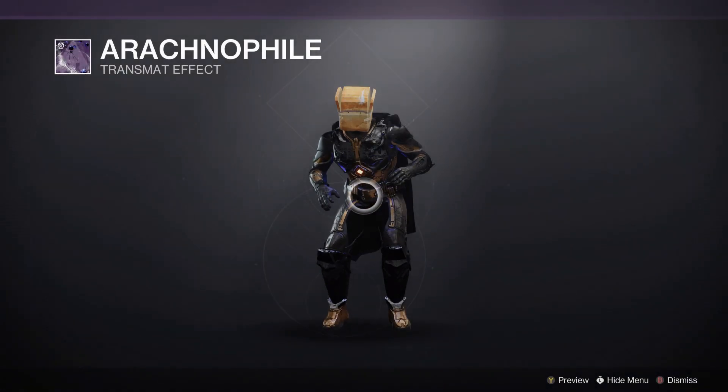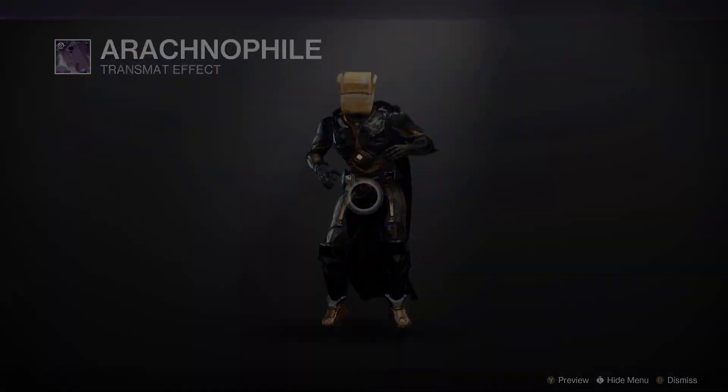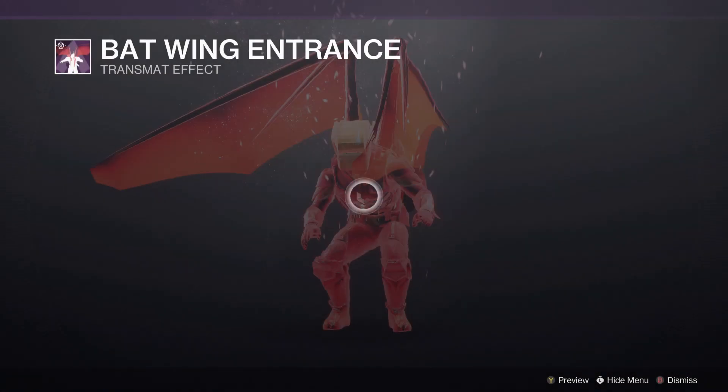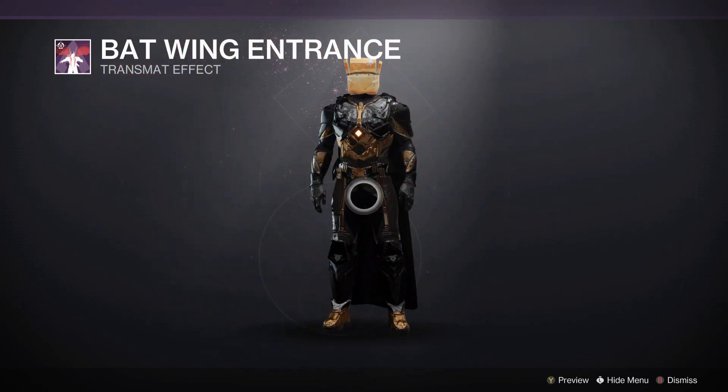Then we get into Transmats. We have Arachnophile, which is Festival of the Lost, in case you want to look a little spidery. And then we also have the Reanimated Entrance once again, which is already present on the front page. And another personal favorite which I mentioned last week: the Batwing Entrance, if you want to cosplay as your favorite Taken King.